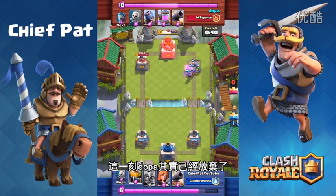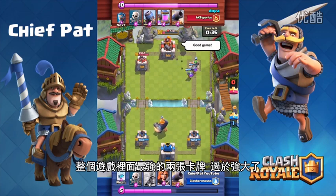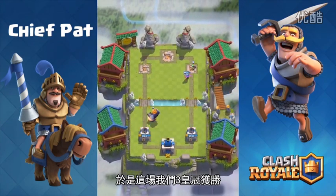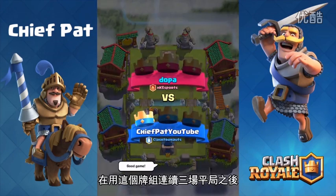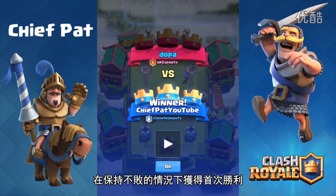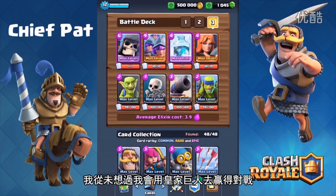They just keep running down the lane, and at this point Dopa actually gave up — he was too intimidated by the Royal Giant and three Musketeers. The two best cards in the entire game were just too OP, and that gave us a three-crown victory. After three straight draws using this deck, we picked up our first win without ever losing with it. I didn't actually think I'd win with the Royal Giant at any point in my life, but I guess I was proven wrong.